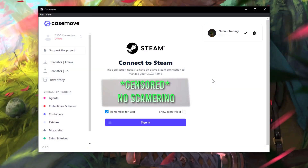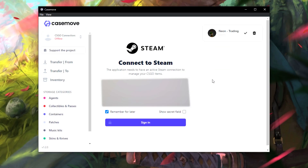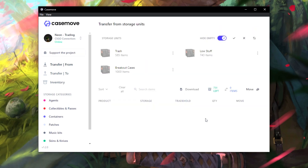This is the program called Casemove. You have to log in with your Steam account first, but don't worry, you won't get scammed or anything and you cannot get VAC banned. You can read all about the security of this program at the website of the developer, linked below. I'm not sponsored by the creator or anything — I just found this plugin on Reddit and I think it really needs more attention.